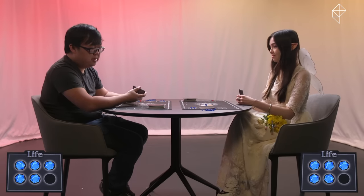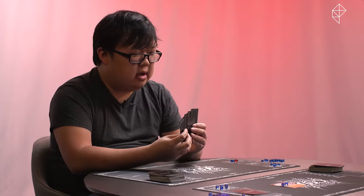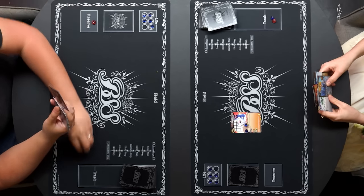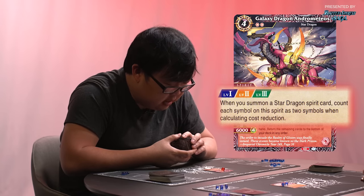Cool. I'll do start step, core step, draw step. What's the power on that? 3,000 BP. Just love to know things. I will spend four cores to play Galaxy Dragon Andrometeos. I will place one core on him. When I summon a star dragon spirit card, I can count each symbol on this spirit as two symbols when calculating cost reduction. He's a trusted member of my red deck.